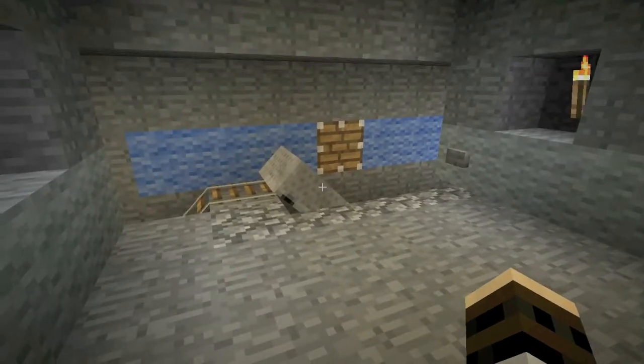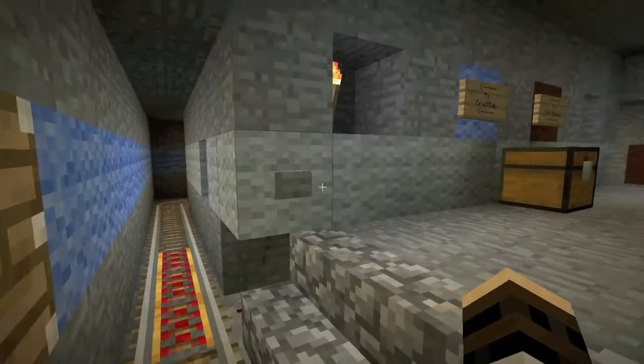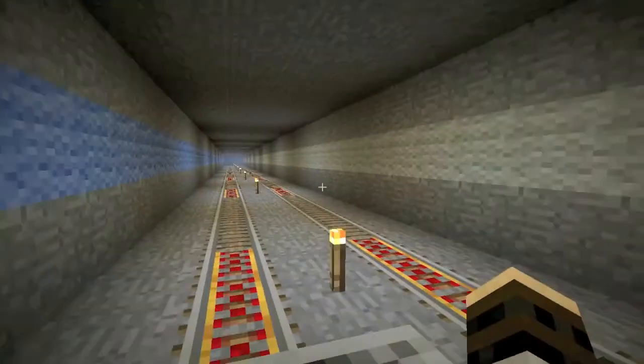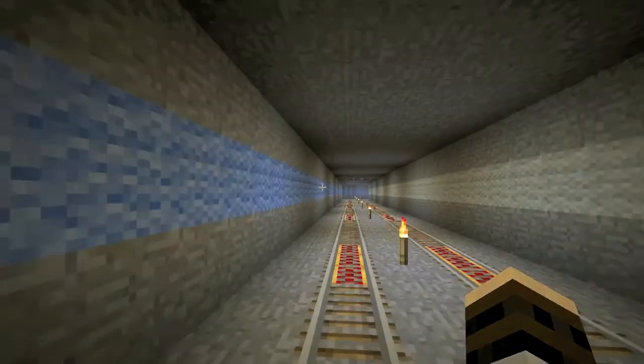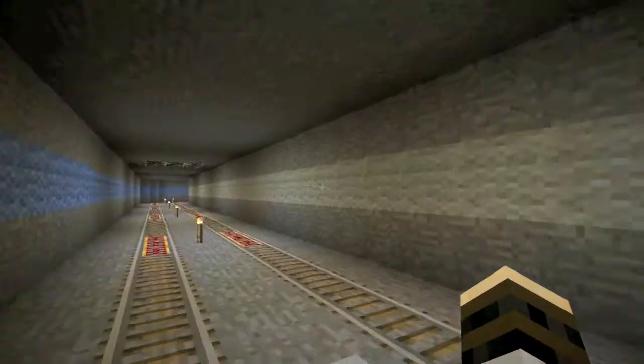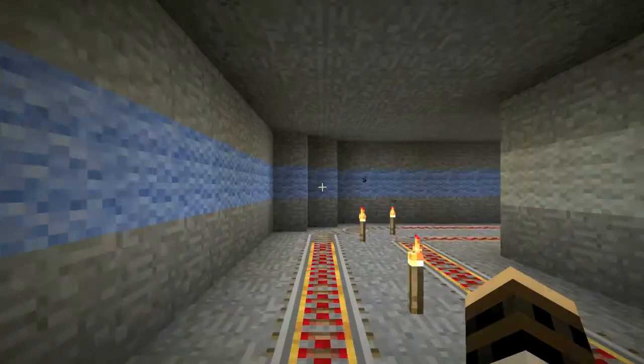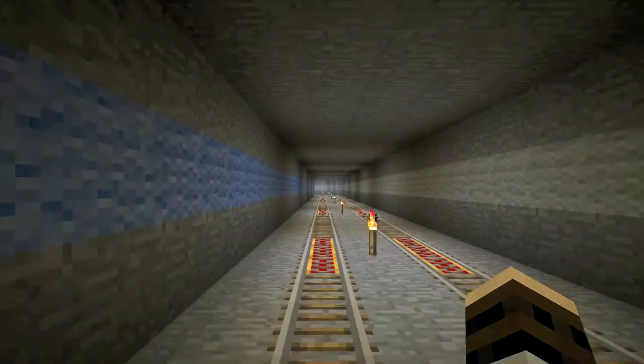So we'll go up to Craft Bay — we'll get in the minecart and push the button. The colour on the left is the direction you're going, where you're going to, and the colour on the right is sort of where you've come from. So you can see the blue means we're going towards Craft Bay.